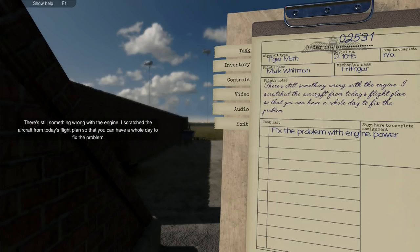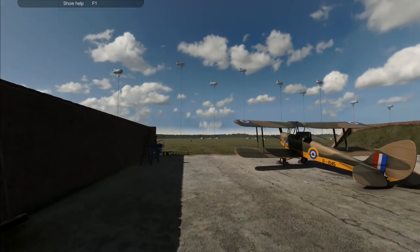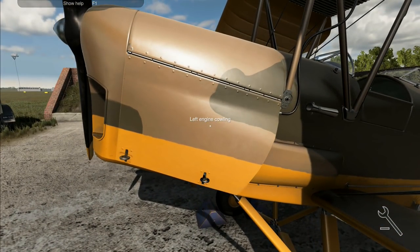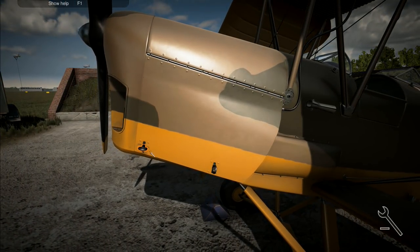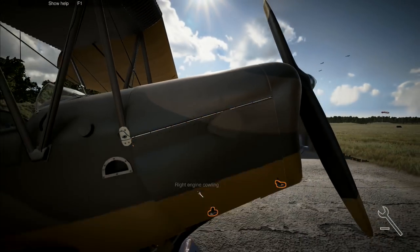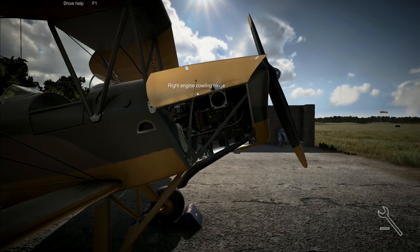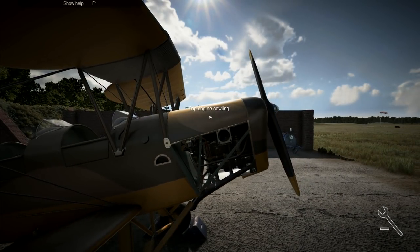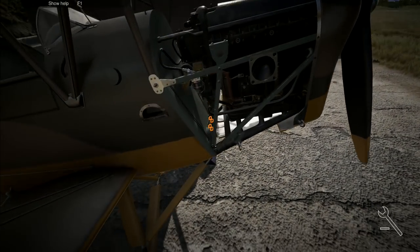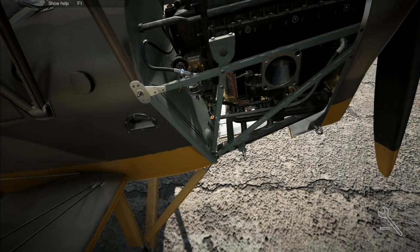There's still something wrong with the engine - I've scratched the aircraft from today's flight plan so you can have a whole day to fix the engine power problem. There's not a time scale on this one and we don't have to do any refueling. That suggests there is something a little more sinister deeper inside the engine. So we're going to do a quick dismantle - engine cowling there, take that one off, take these covers off as the first priority.